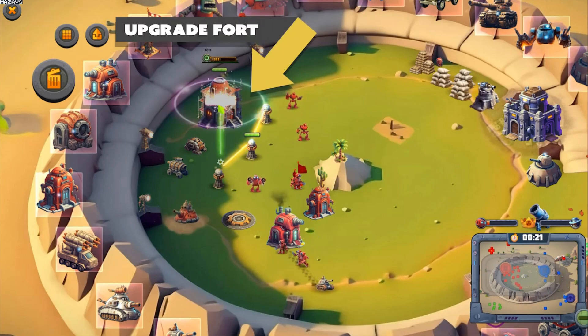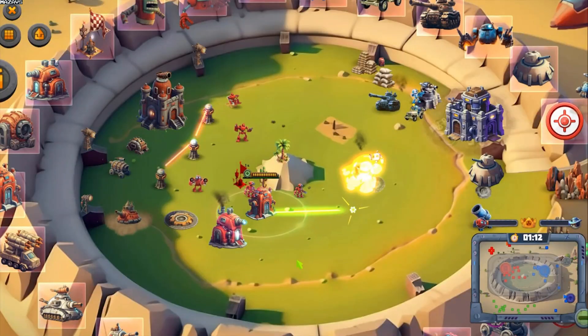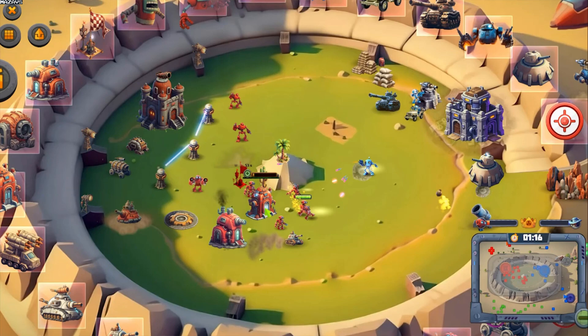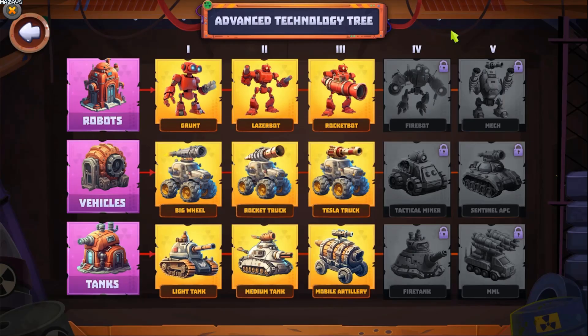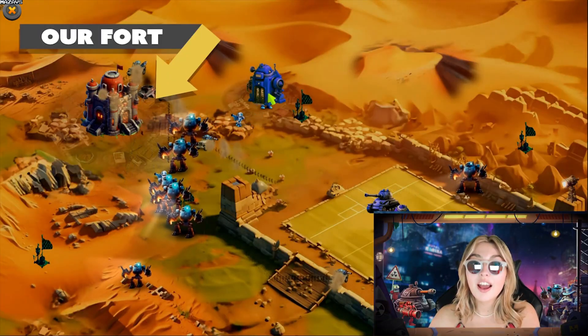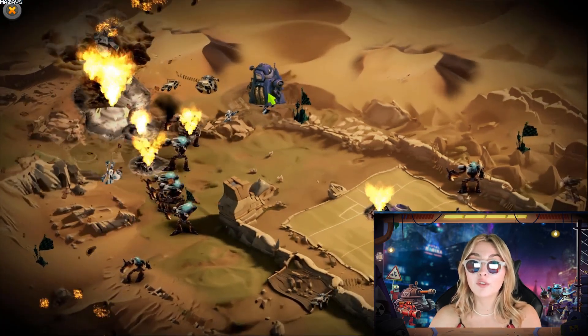Upgrade the fort first to unlock advanced technical upgrades for the factories and tip the scales in your favor. You can even set the rally point for each factory so that newly produced units will go to that specific place instead of crowding near the factory doors. Don't forget to upgrade the tech using the technology tree available between levels to get access to more powerful units. Our red fort is our stronghold — protect it at all costs. If the fort falls, it's game over.